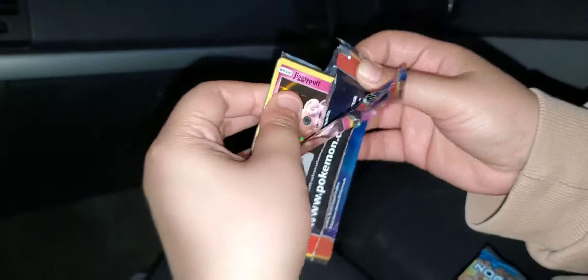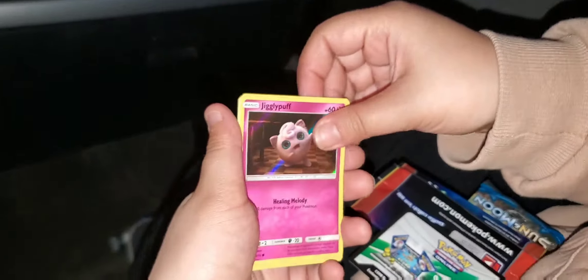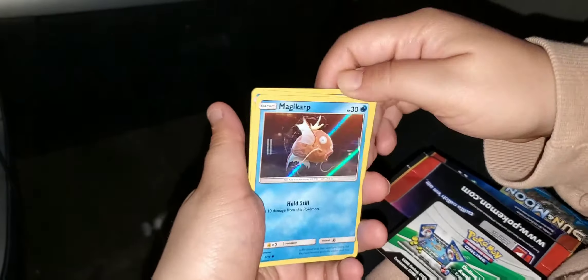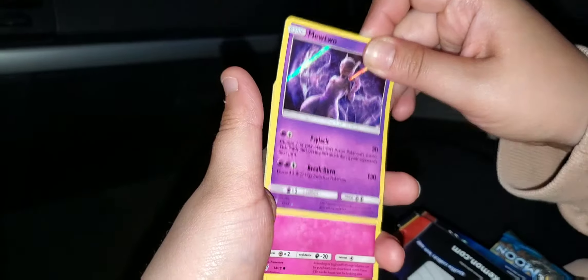Let's rip this next one open — these ones are easy. First card: holo Jigglypuff! Then Psyduck, Magikarp — we have that one but it's a nice one. We're looking for Mr. Mime or Greninja. No go, guys. No go. However, that's okay because now we have a Sun and Moon one to open up.